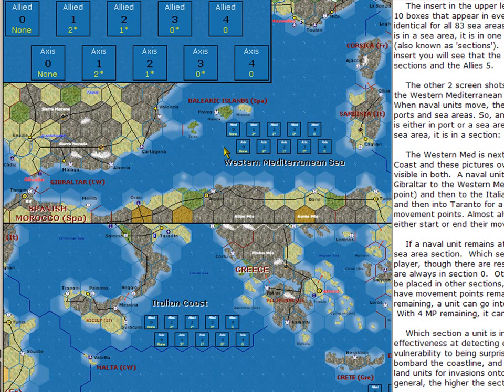When you place a unit in a sea area, you need to choose which of the section boxes to place the unit in. The Allied side has five, numbered from zero to four. The Axis also have five, numbered from zero to four. The choice of section area determines how active the units are within the sea area. If you place a unit in the four box, it is very active on patrolling, which means it can more readily search for and find enemy units, and it is also less likely to be surprised. Convoys are always in the zero box — they're not allowed to go into any other box, so convoys are very vulnerable to being surprised. This concludes Chapter 2, Map Basics.